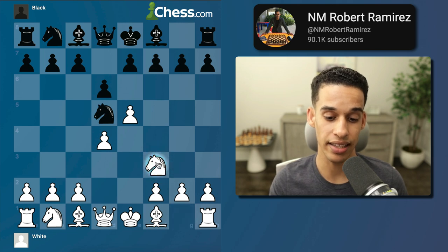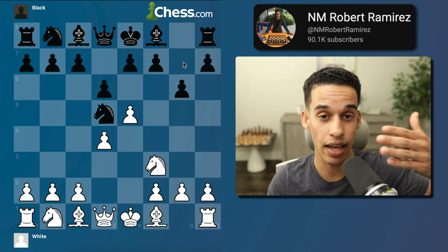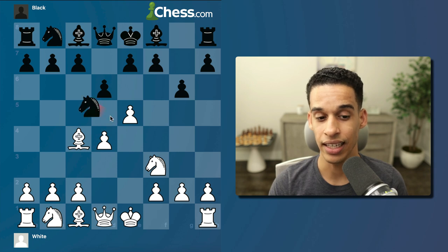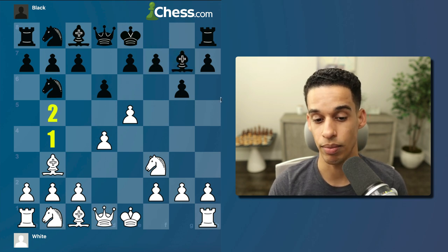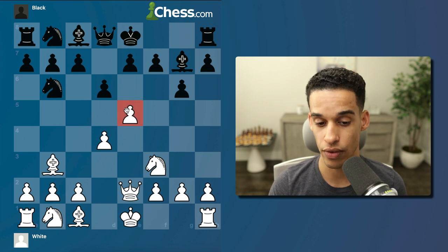White played knight f3 on move four. Already you see how every time we move a pawn, weaknesses are created. After g6, dark squares start to get weaker on the kingside. White plays bishop c4 hitting the knight, knight goes to b6, bishop goes to b3 — a powerful bishop already on that diagonal.